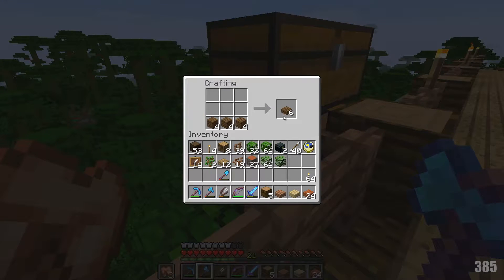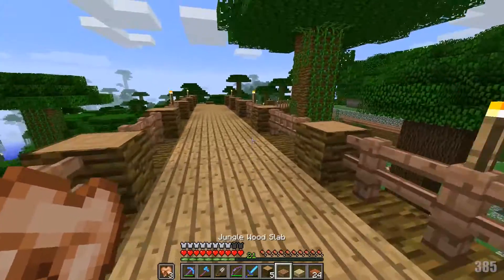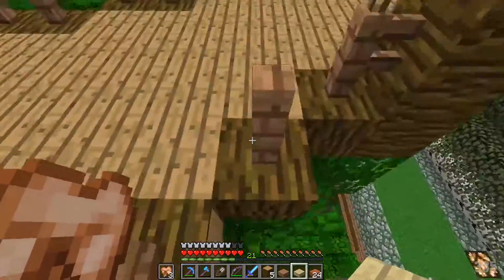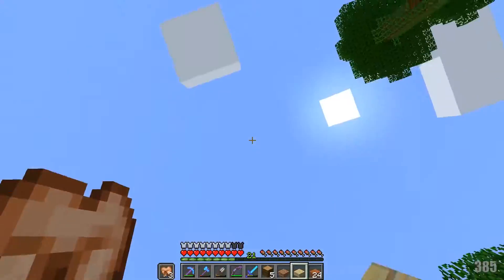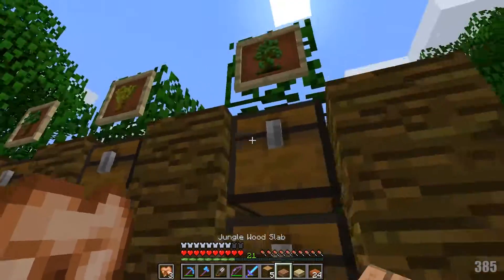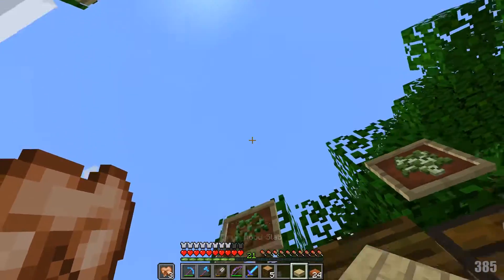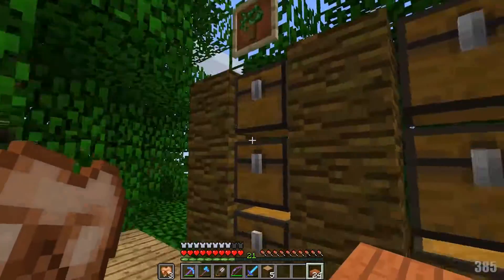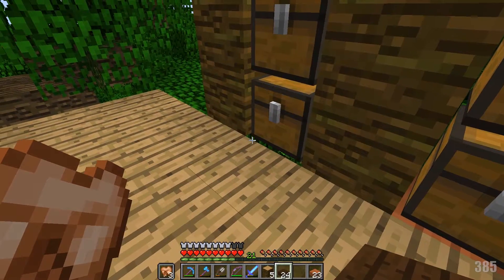Mainly because of the item elevators. I found a weird thing with the item elevators — at least the design that we had — if you put a dispenser down facing up into a column like we had before, it will shoot the item up, but then it will proceed to fling out of the top. I may show you that sometime in an episode — what happens exactly with an item. In fact, I'm going to show you right now.